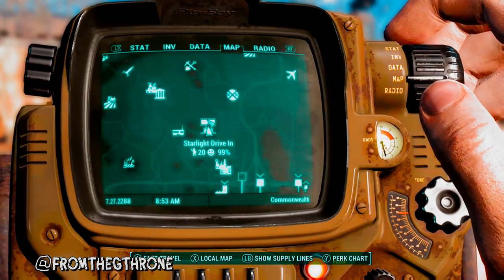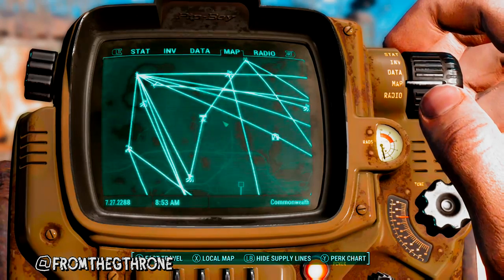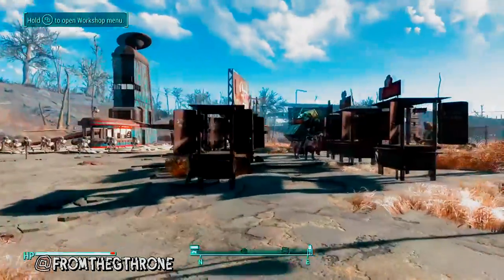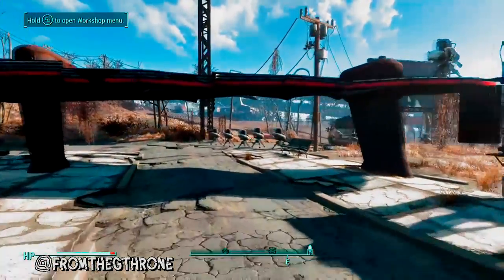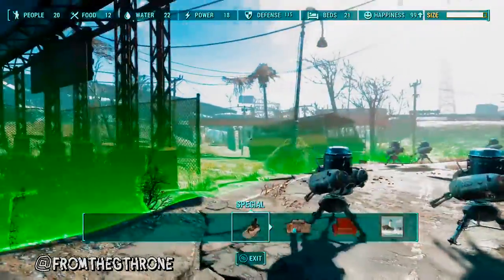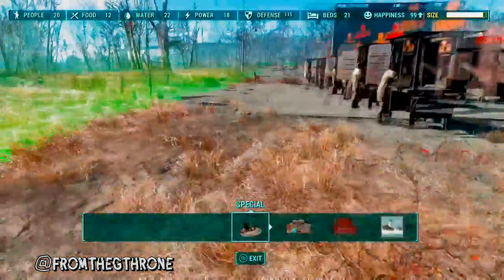Your first problem is a glitch where if you leave the settlement, the people stop being happy in your absence — it's not supposed to happen, but it does. Second is supply lines. As you can see, I've got plenty of supply lines going all over the place, but at this point I'd already removed the supply lines leaving this settlement — the only two connected are the ones arriving. That's very important. Those people are not going to be affected by the happiness you're giving them if they're not here. Unfortunately, you can't just cancel a supply line and tell the supplier to come home.